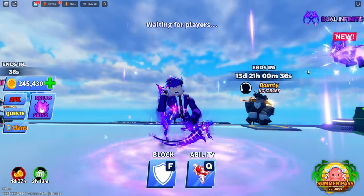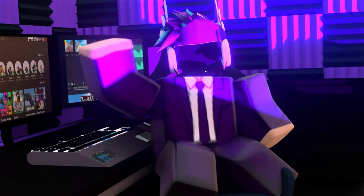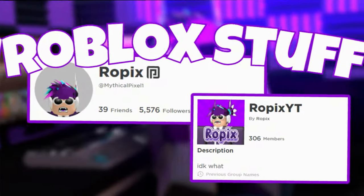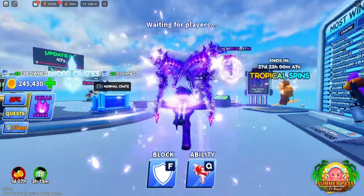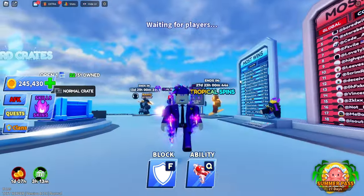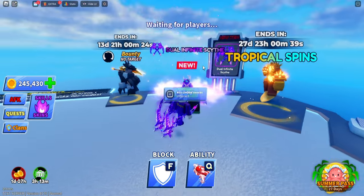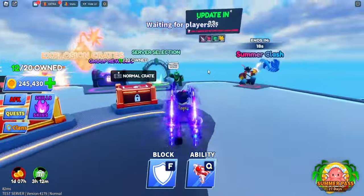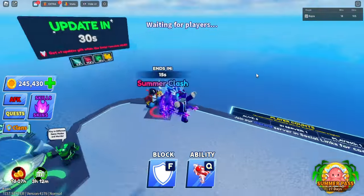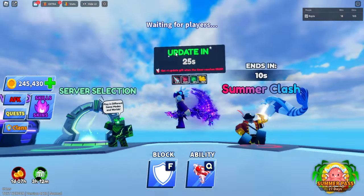Bladeball released their newest ability in the latest update. The game is updating in about 46 seconds and there are a lot of new things, including the bounty mode, a new weapon, another new weapon on the spin crate, and the new LTM which is like a blood escape mode. I go over all the details in a previous video so go check that out. Here we can see the summer clash ends in 10 seconds and the update is in 25 seconds.